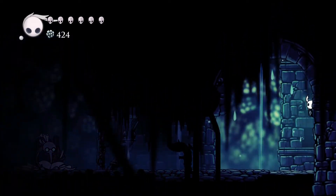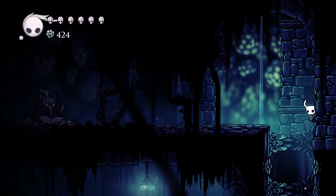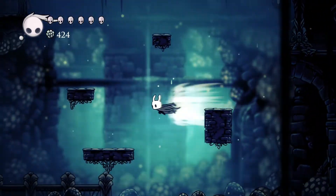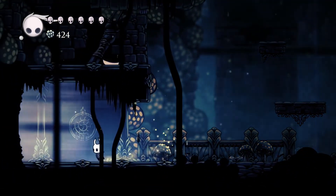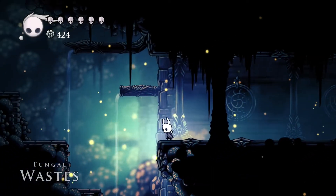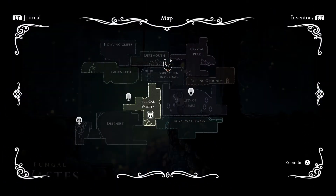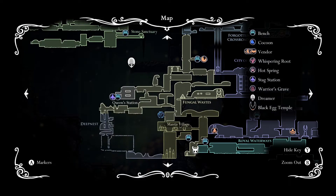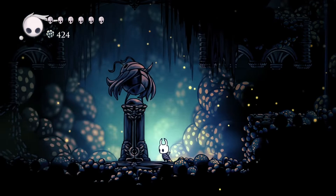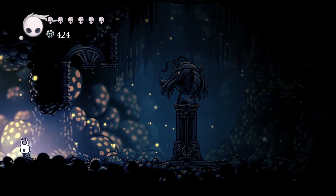Should be like a one-way door. Let's go ahead and see what's past here. Now we can just walk here — fungal waste, fungal waste, and then deep nest. So this is where sprinter McGee was, right? Yeah, what's over here?